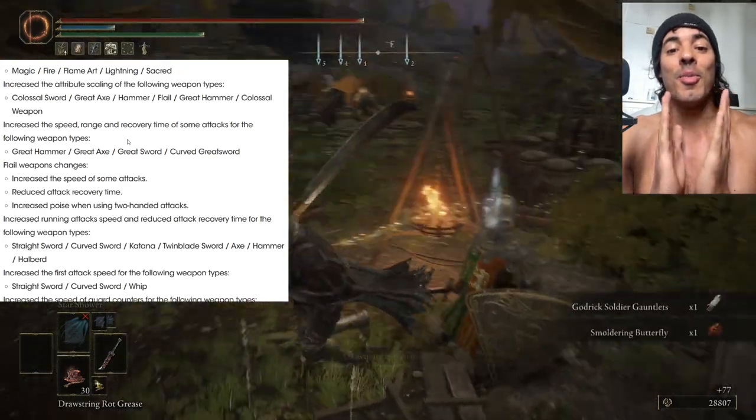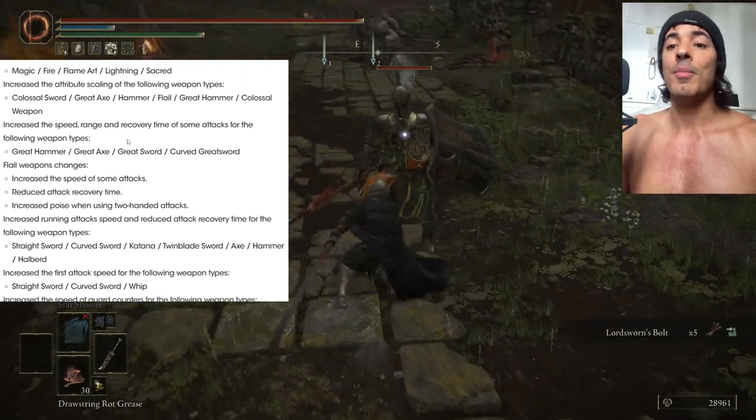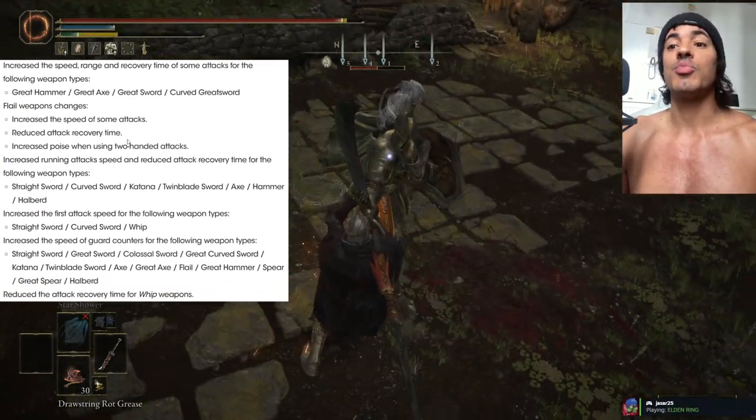We also have a buff to flails. If you guys are excited about flails, they are a bit faster now, which is pretty amazing. Maybe those weapons can be good now, we'll see. You also have poise when you two-hand the weapon, which is pretty amazing.